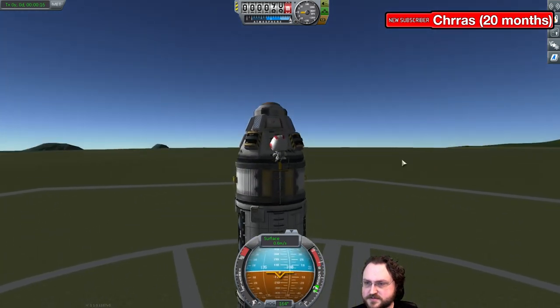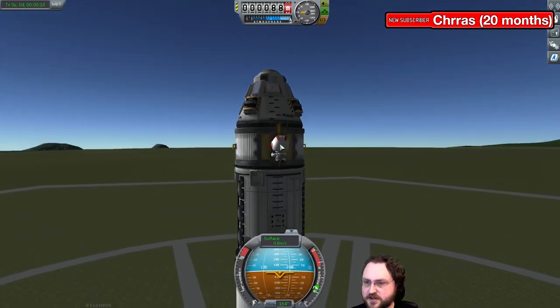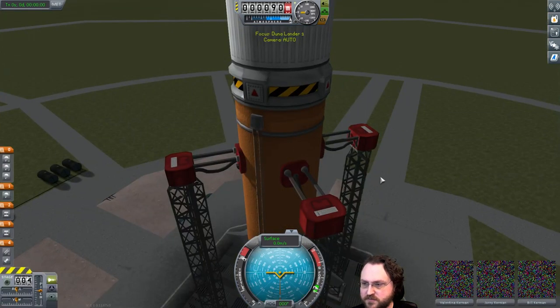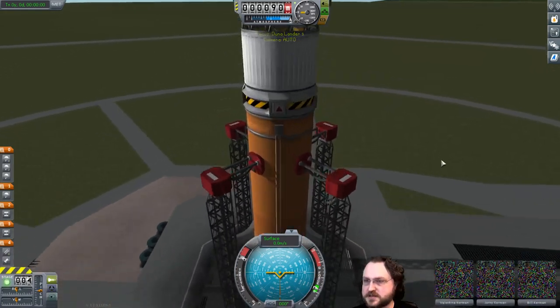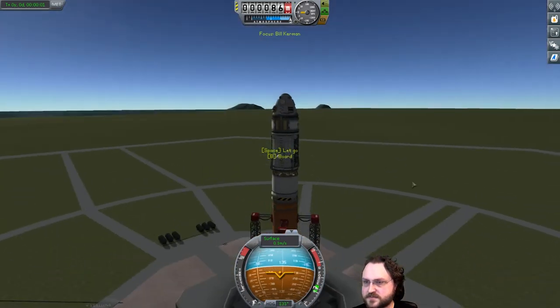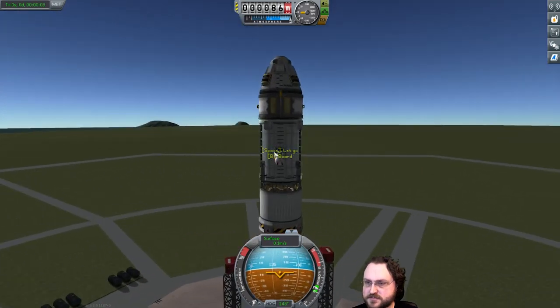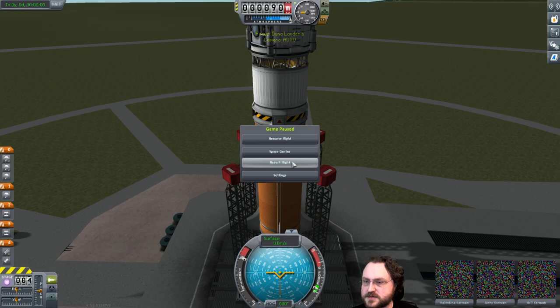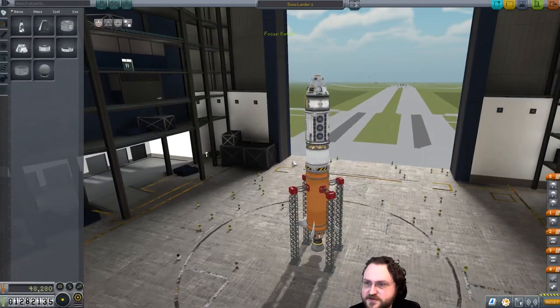If we look at Bill over here and let's say we board the bottom part — you can transfer internally. If we board there, and then I ask Bill to EVA, which side would he exit from? There you go — this side. That's all right. Let's go and revert. Kill Bill, Volume 1.